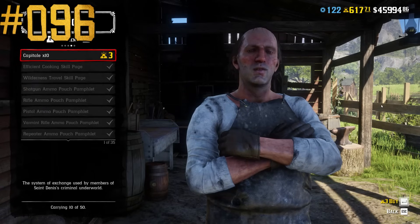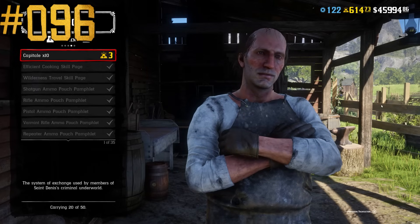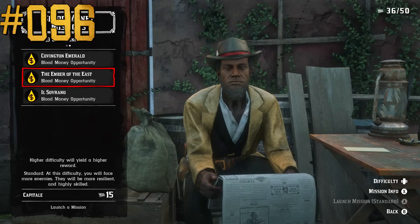At Fences, it is possible to purchase 10 Capitale for 3 gold bars, but it makes no sense because Capitale is only needed to start Blood Money Opportunity missions, in which the payout will be exactly the same as in some legendary bounty missions.